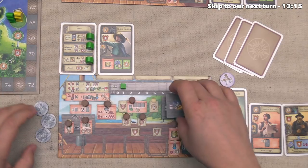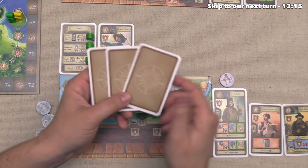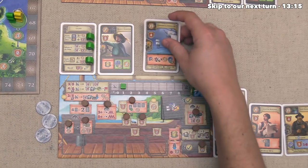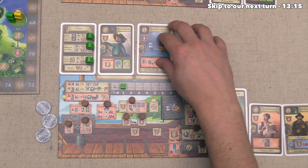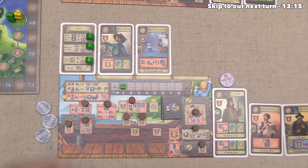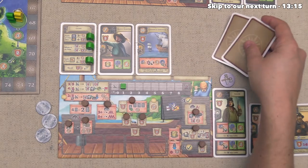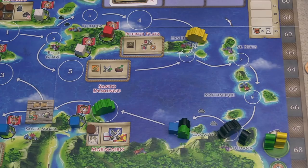That seemed pretty good overall. They finish the action and do have 3 cards — they put this commercial expedition out as a reserved project, since they paid money to pick it up on a previous turn. They have 2 more cards left, so they draw 2 cards to end their turn, going random for both.